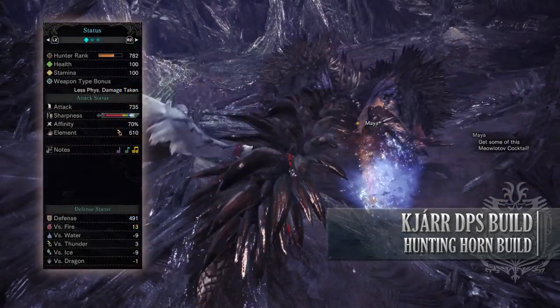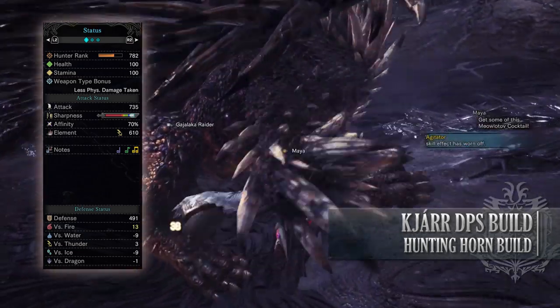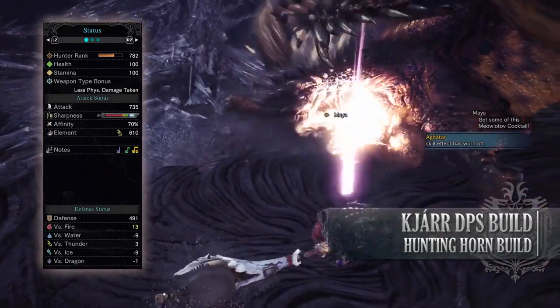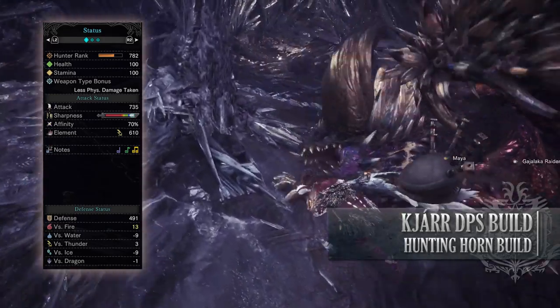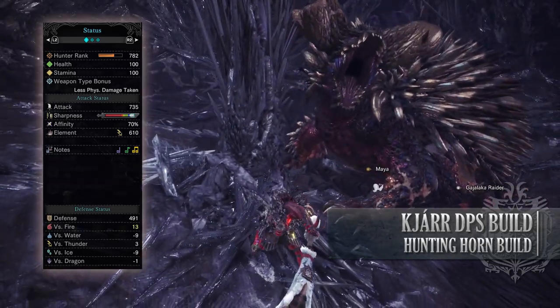So if you've done what I've done here you should have a build with 100 health and 100 stamina, 735 attack with white sharpness, and 70% affinity which is actually 100% so long as you're going for monster weak points and have full stamina. You have a 610 thunder rating with decent defense especially against thunder and fire, but you're fairly weak to water and ice.